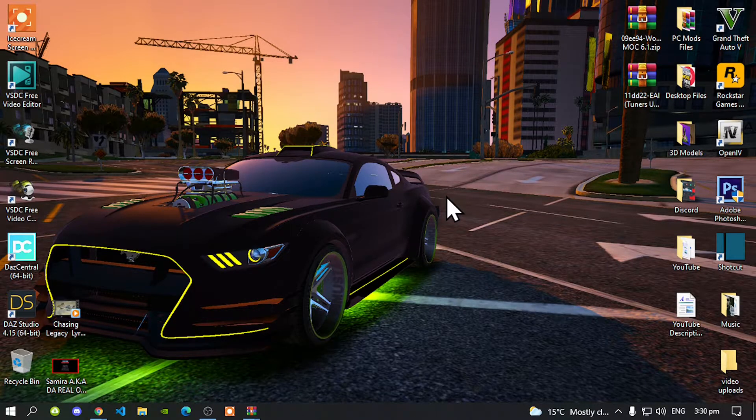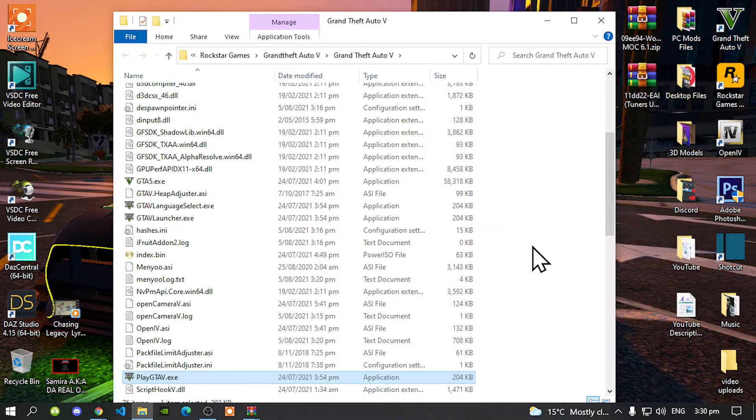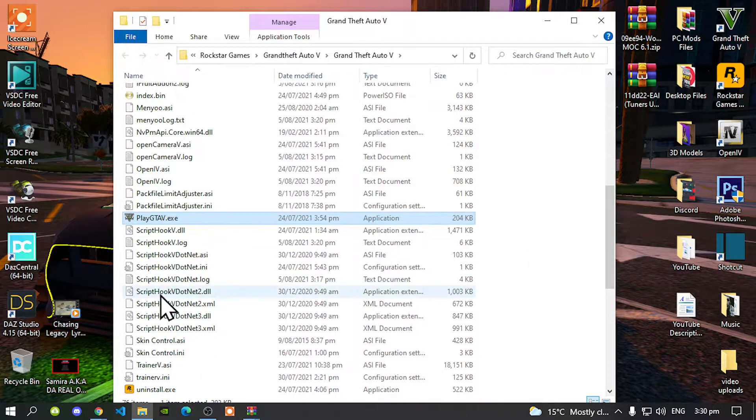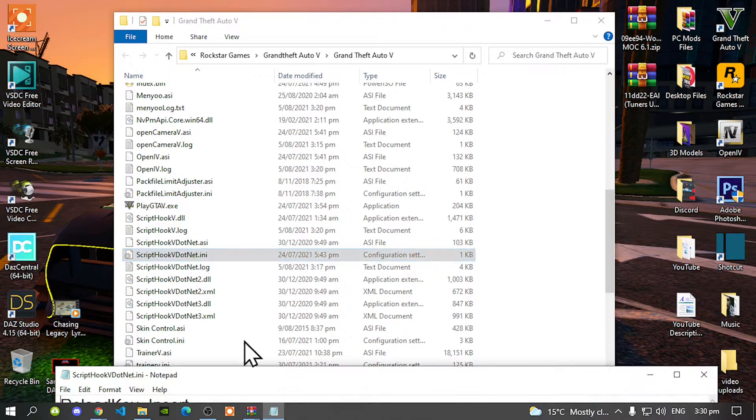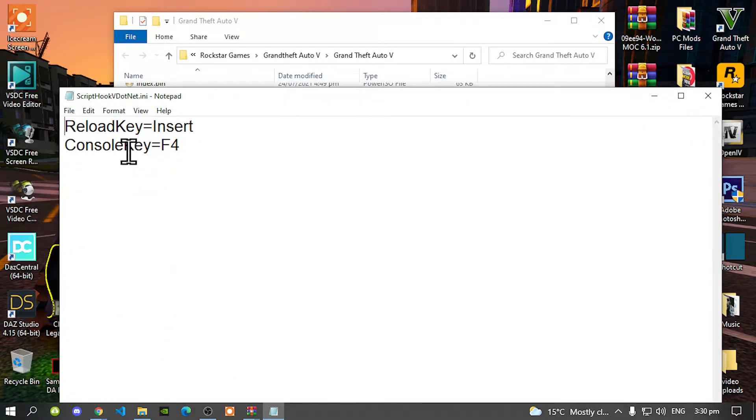Once you have completed that process, go to your Grand Theft Auto V game, hover over it, right click and open file location. I have already installed my requirements — make sure you do install yours. Just a heads up: go inside your skidhogv.net.ini file and make sure that you change your reload key to Insert. If your reload key says none, just change it to Insert.